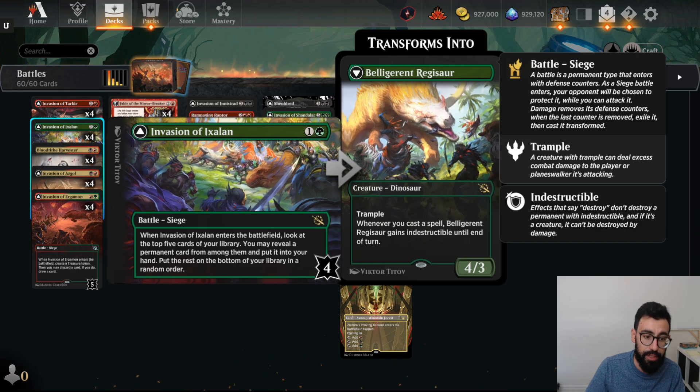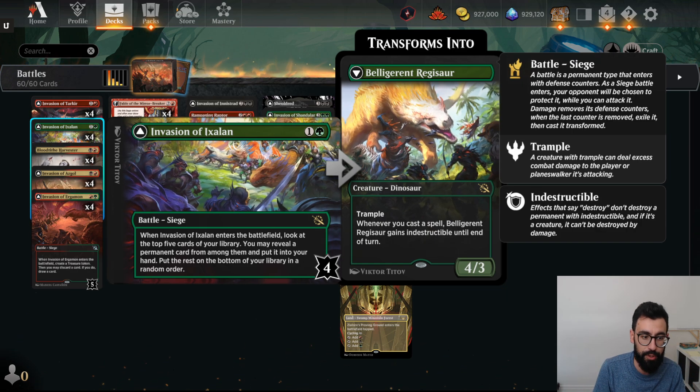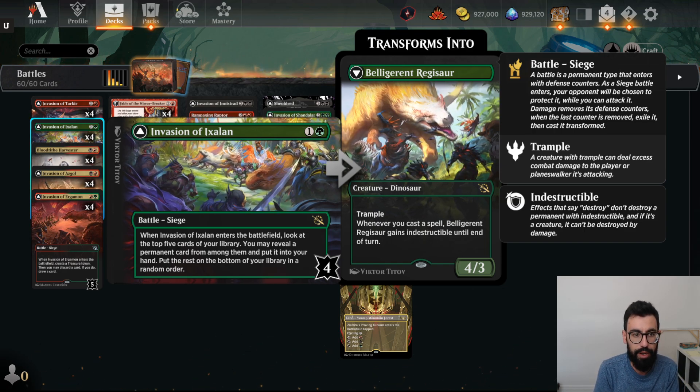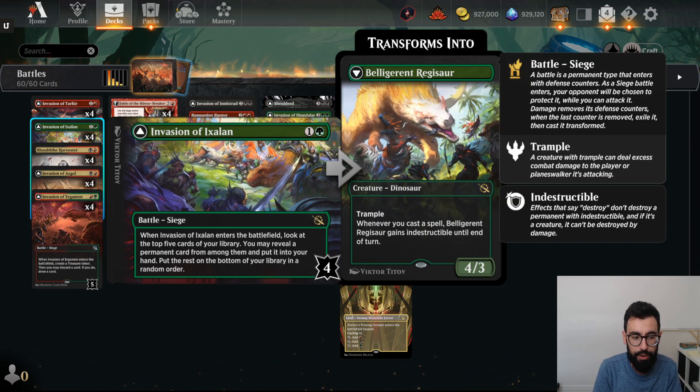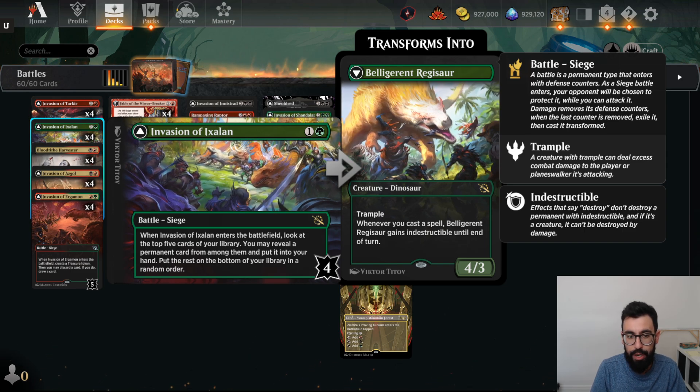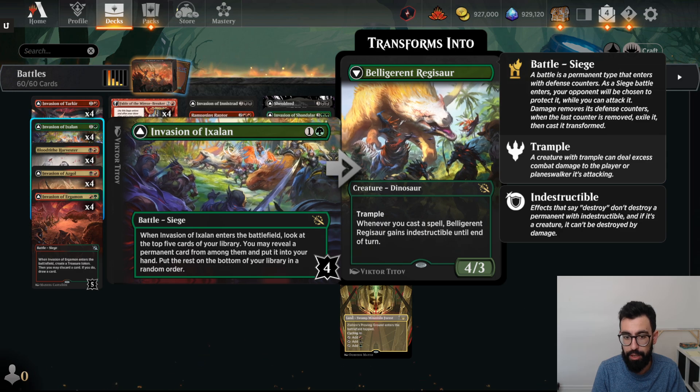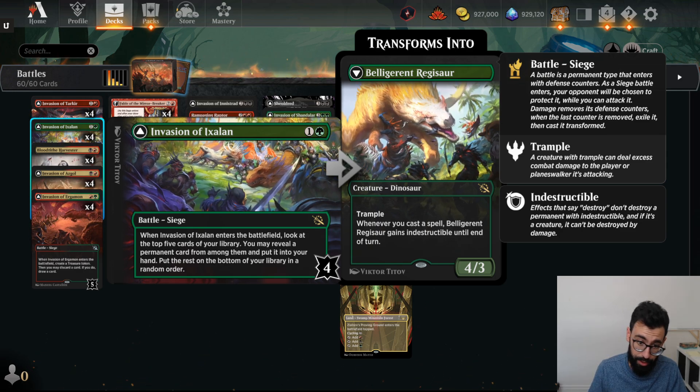We have Invasion of Ixalan that looks at the top 5 cards of our library. We reveal a permanent — Battles are all permanents — so it can find pretty much everything in our deck. Put one in our hand, rest at the bottom. When we deal the 4 damage to flip it, it becomes a Trampler. Whenever you cast a spell, it gains Indestructible until end of turn — a 4/3.